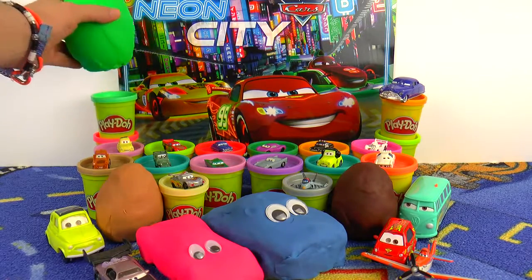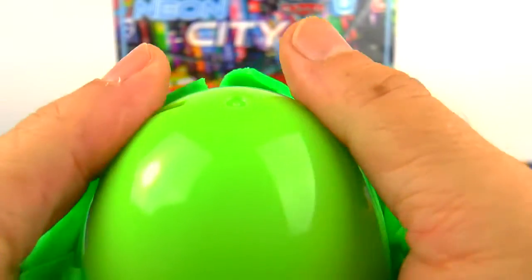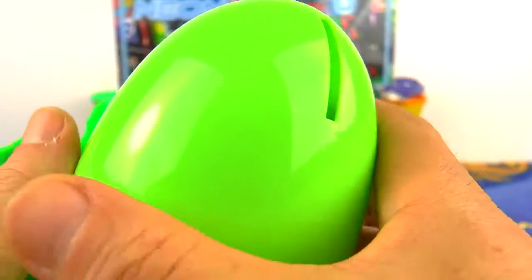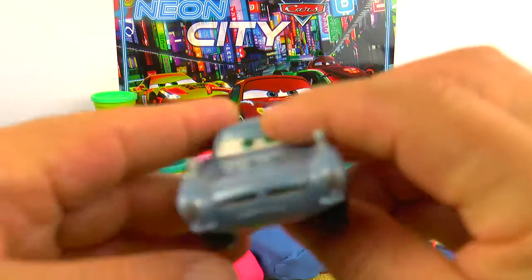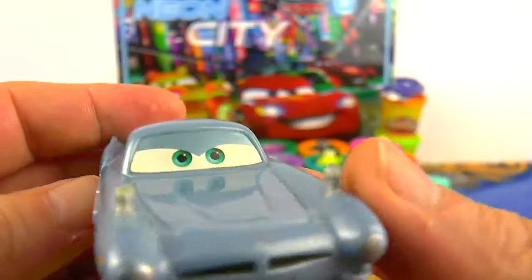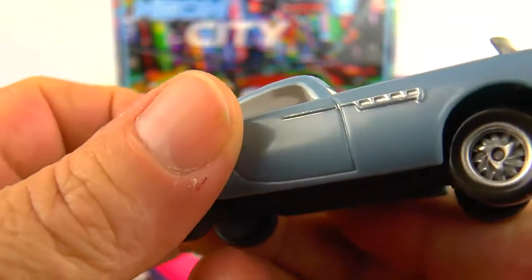Let's open another big Play-Doh surprise egg — a green one. And here we have another Finn, the master British spy. He is a bit grey, a bit blue — blueish, greyish — he is a little bit old.